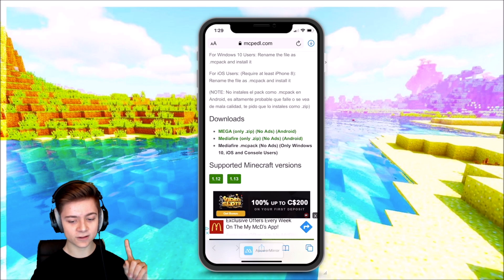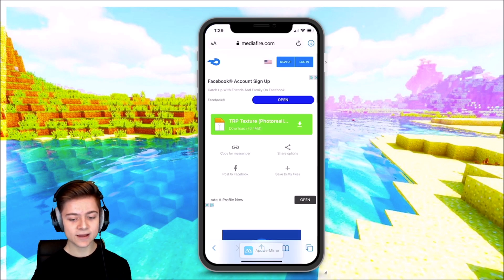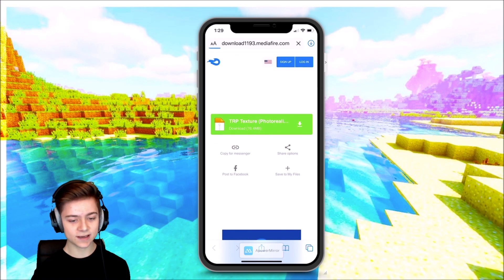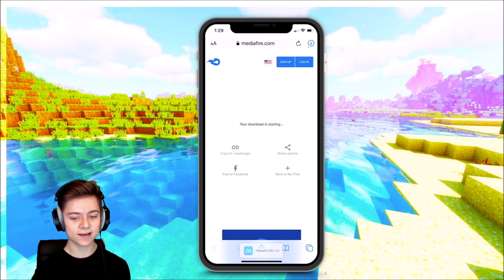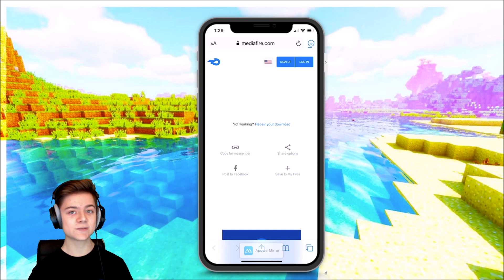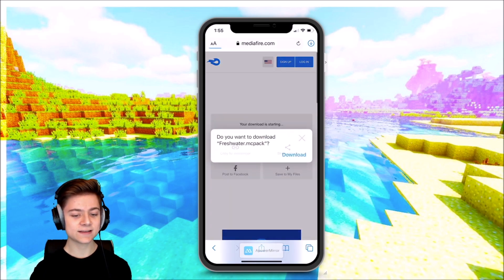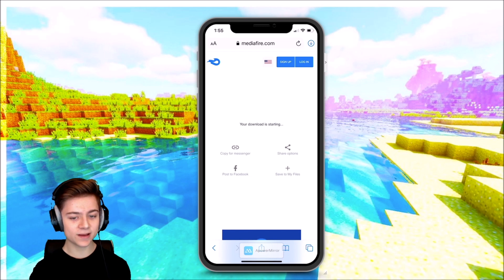We got a couple different downloads — we got Android, and then obviously since I'm on iOS, we'll use that one. It's gonna load and then download. It might take a second — press download again. As you can see in the top right it's actually going to be there. This one is about 80 megabytes, but trust me it is insane. For the shaders pack, let's also go and download this one — confirm. That one was only one megabyte so it's already done.